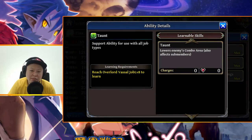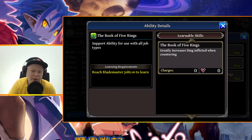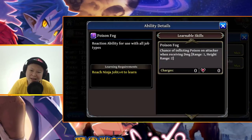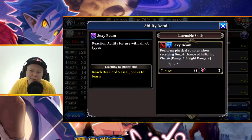The other passives: Tongue lowers enemy combo area and affects some members — not that useful unless you're getting killed by enemy combos. Ninja Stealth you guys already know. Book of Five Rings greatly increases damage when countering — not recommended. The best combo is Busty Killer and Regular Garuda Blade. The other reaction skill, Poison Fog, is not recommended — it only has a chance of inflicting poison. Physical Counter at 100 hit inflicts disable heal on attacker, which is a good counter, but I still prefer Sexy Beam because it has a chance to charm.